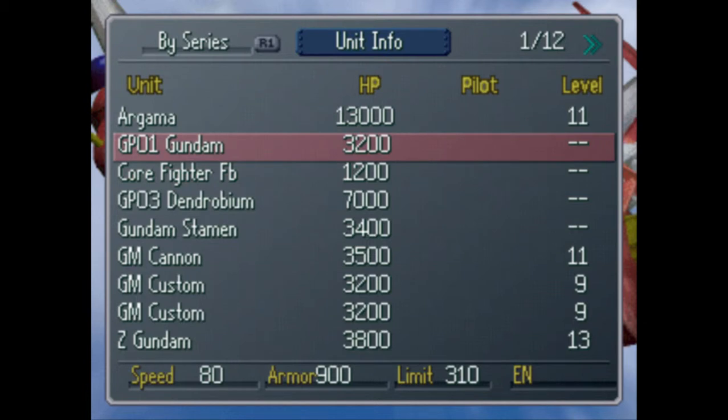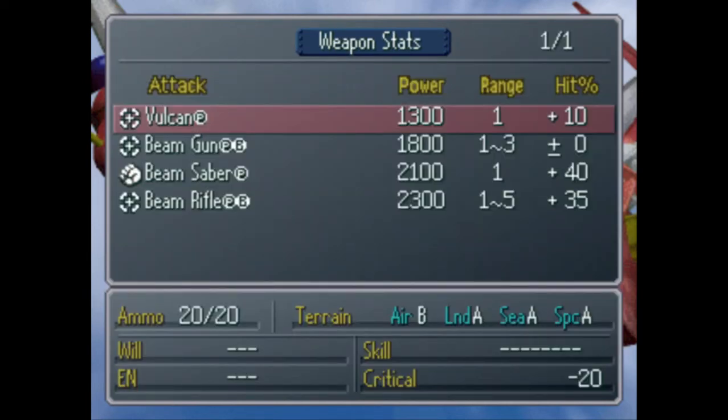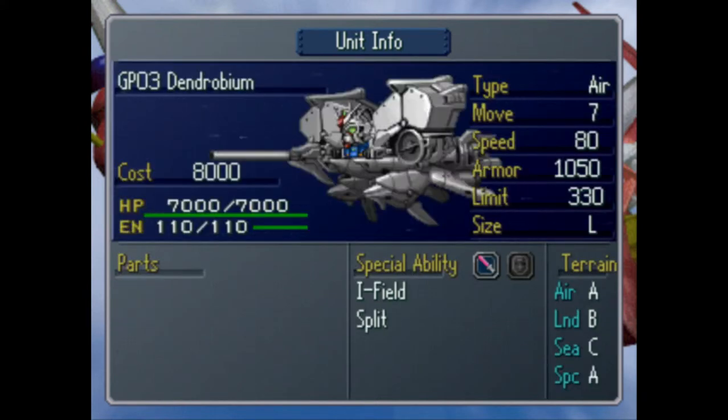Even though I already showed off the O1, I'll go ahead and show it off just in case you weren't paying attention at the end. Here's the O1 real quick. It's kind of a piece of shit. It's got the jetpacks, but it doesn't move very far. And 7 is nothing special.